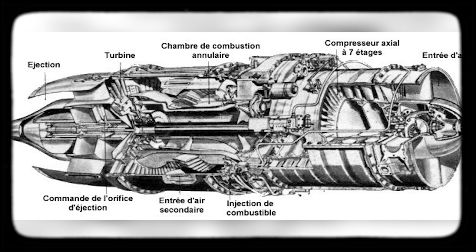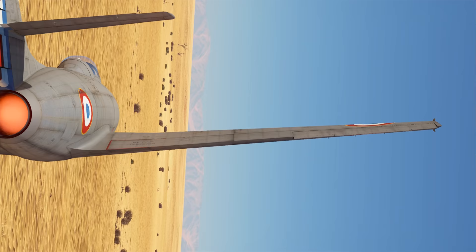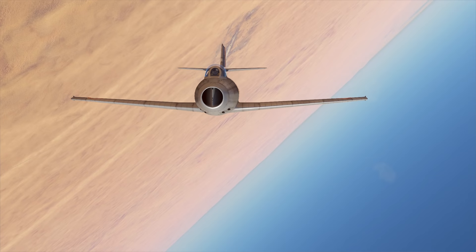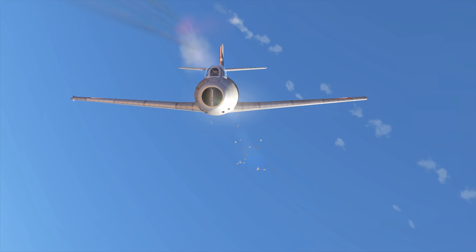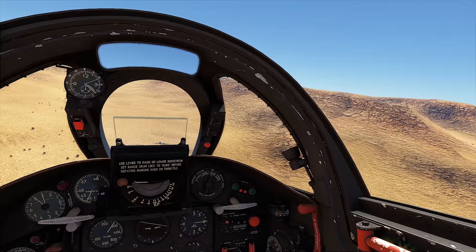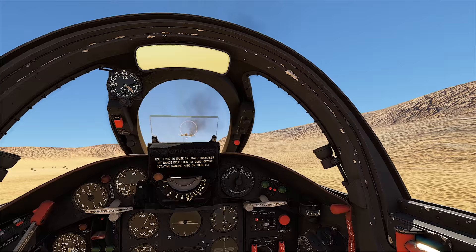The ATAR-101 had a smaller diameter and an axial flow compressor, but it was less reliable and produced less power. Marcel Dassault had lived through an era of large-scale nationalization of the aviation industry before the war, and therefore knew too well what happens when you meekly do the bidding of paper pushers. That's why he refused to comply: you want us to use the French engine? Okay, we'll do it — but only after it can at least match the British one in terms of performance.